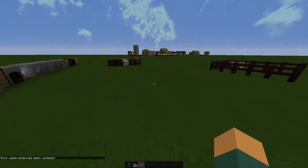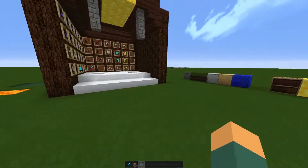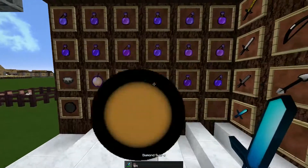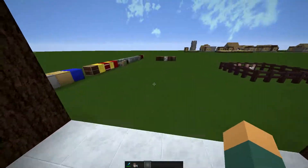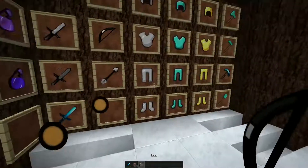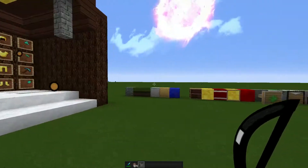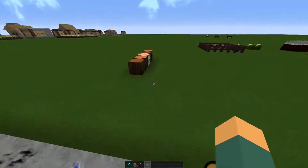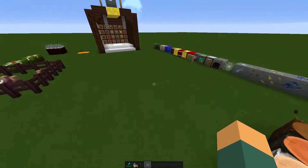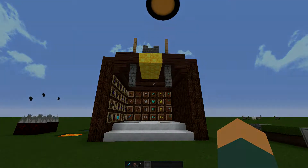Leave a like for this beautiful texture pack — it's very smooth, very clean. The sword looks really good. I forgot to do the bow, here's the bow. Everything's really clean, really smooth, almost every single block is changed and it just looks really pretty. Leave a like and don't forget to subscribe — peace!